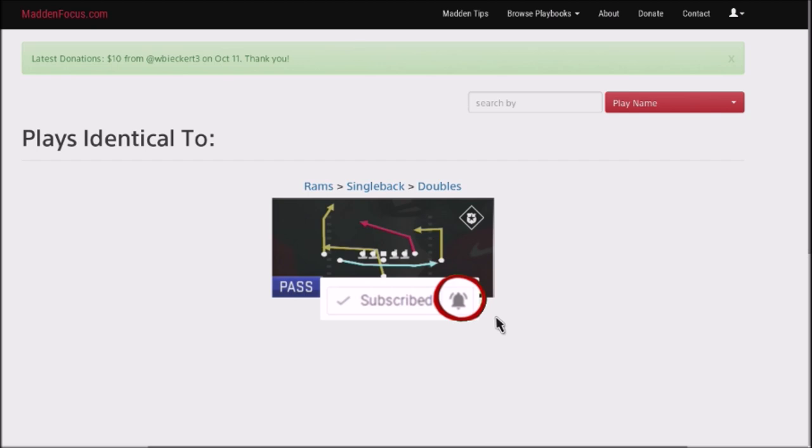I don't know if anybody's ever shown this play before, but this is a very unique play. It is out of the Rams single back doubles, and it's the play-action jet sweep. What makes this play so special is the fake sweep route — that route is not what it looks like on screen. It actually curves up and goes vertical down the field, and it causes a huge dilemma as far as covering it. And it's got really great route combinations on top of it.